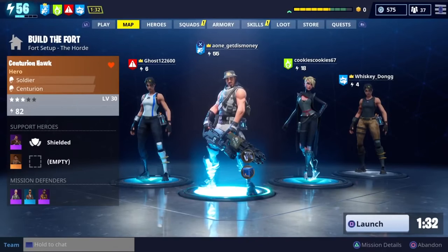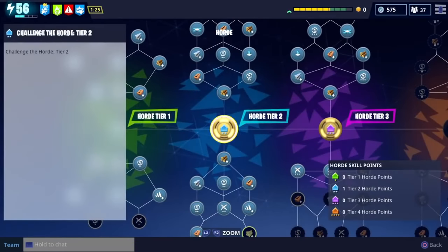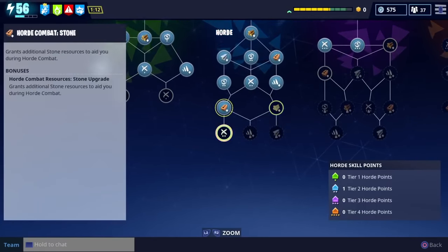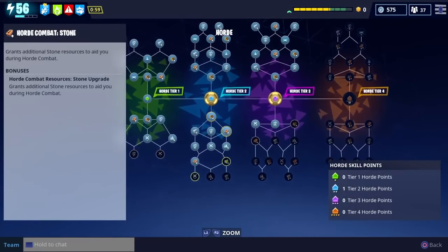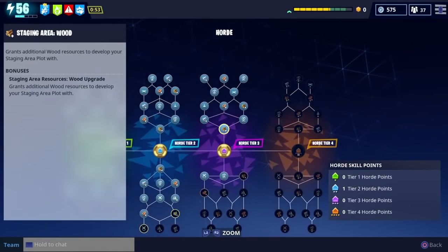With Horde Bash, you're going to get a new Horde Bash skill tree located beneath your research skill tree — you'll see an option to unlock it there. Once unlocked, there are two layers: the top layer represents the materials you can use to pre-build your base, and the bottom layer represents the materials you'll get after each wave. I started in the top layer so I could have something to build around my base, then focused on unlocking the ammunition, weapon material, and trap material skills in the bottom layer.